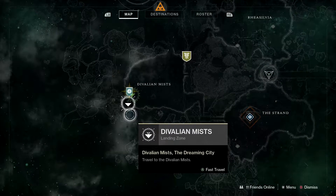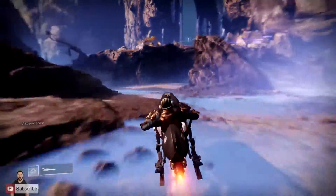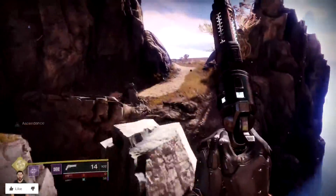Alrighty, getting straight into the video. Now this week we've got the Ascendant Challenge, and this video in itself is the Ascendant Challenge. So once you spawn and jump on your Sparrow, head in this direction and follow the actual path that my Titan takes.